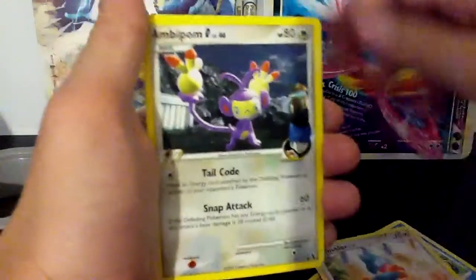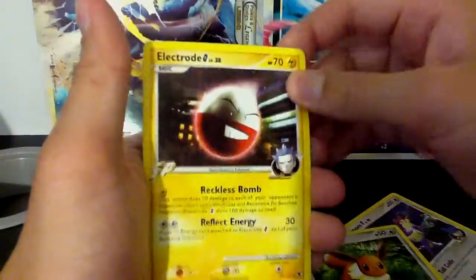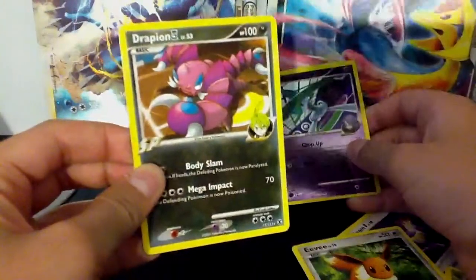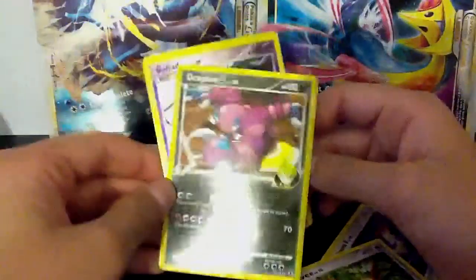We have a Claydol 4 at the front, Spheal, Munchlax, Ambipom G — I cannot believe that's a common — Eevee, Electivire G, Machamp GL, Scizor GL, Gallade 4 reverse — that's nice — and a Drapion 4. Two Elite 4's and two rares. That's nice.